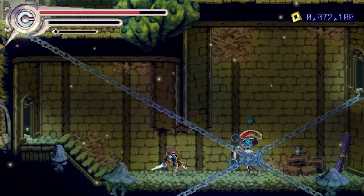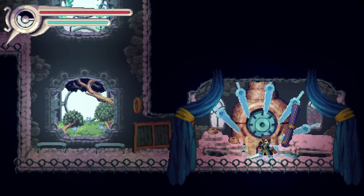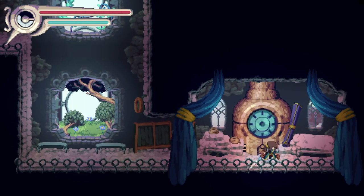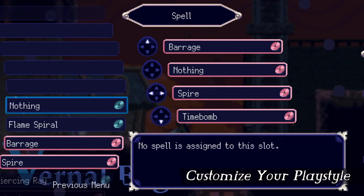Finally, there's Bloom. It has a meter that takes a while to charge, but when it's full it allows Vernal to do a screen-clearing special attack. It's great in a pinch and changes Vernal's hair color like she's a Super Saiyan or something, so you know it's cool.